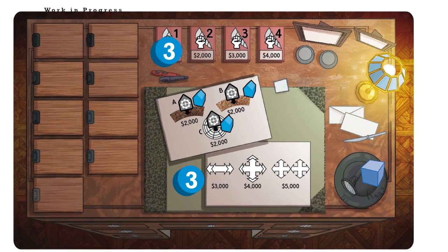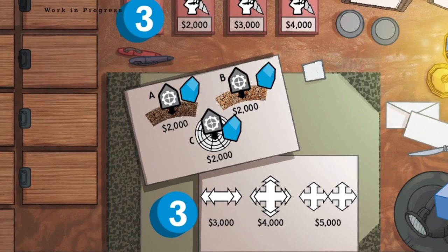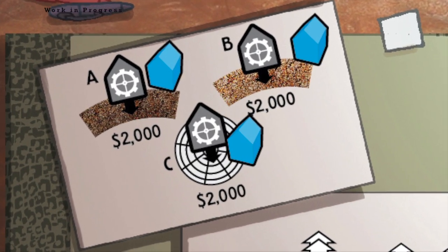Each player has a board of the director, a personal board, which allows him to manage his mining crew's strength, their safety, and the completion of objectives that lead to winning prestige points.